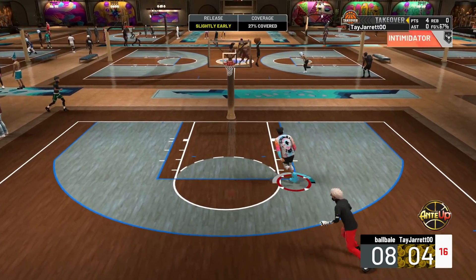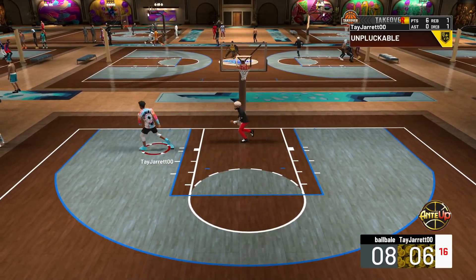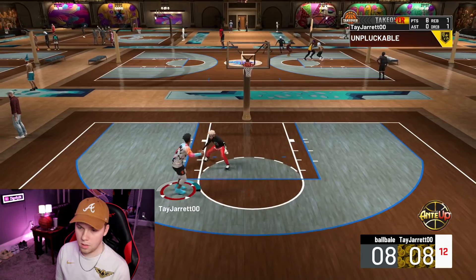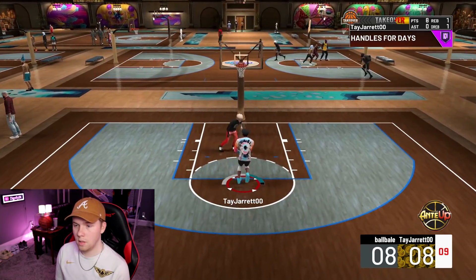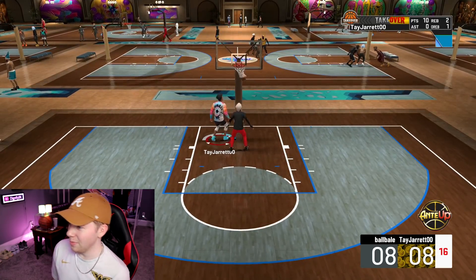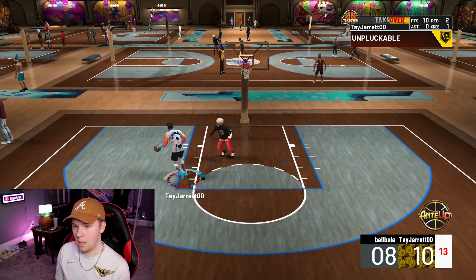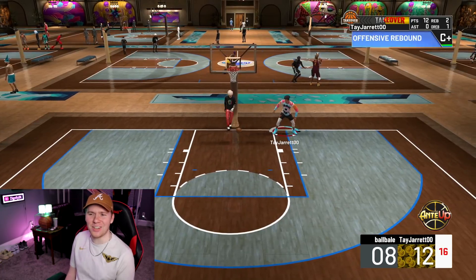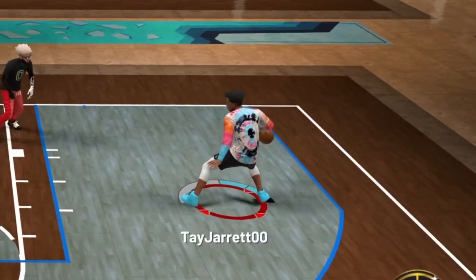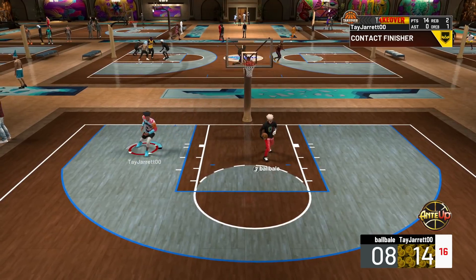All right, let's go. We're too big for that. This guy didn't have reverse dunks on before either — I had to check and put them on for him. We're too big. I don't think I have standing dunk, so we'll take the layup right there. And we get a little bit of takeover since we got our own rebound. That's a contact dunk — that's pretty. Look at that reaction too. Oh my gosh, that was so beautiful — that was a great hop step.